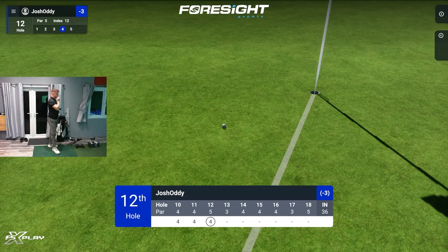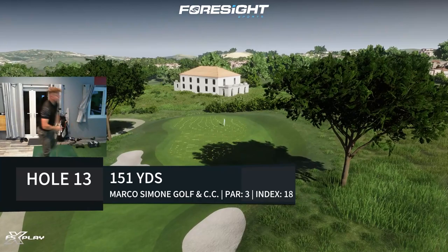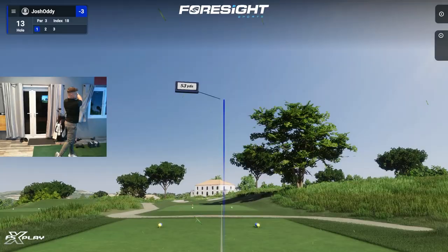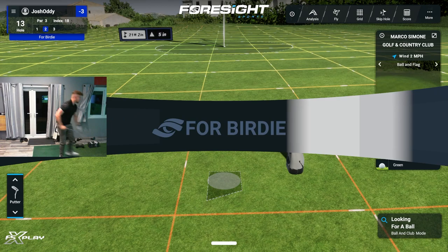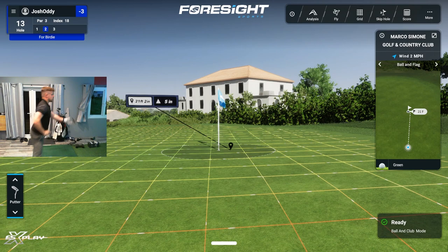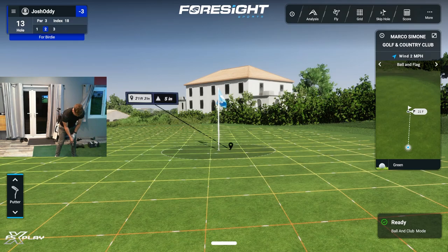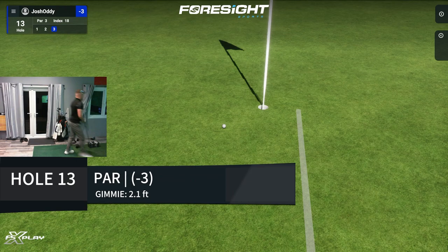Quite a nice round of golf so far. Short par three up the hill here — one fifty-one, beautiful little golf hole. Travel, travel. One yard — oh, I don't know how it stayed there. Quick, hit your putt before it starts rolling back. 21 feet, five inches up. It's not bad — it's a par. We will take it.